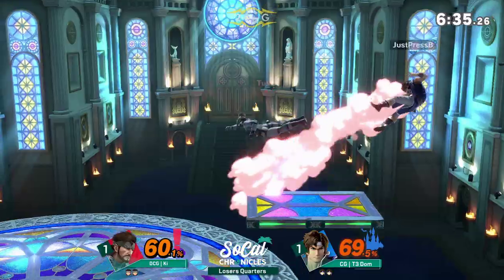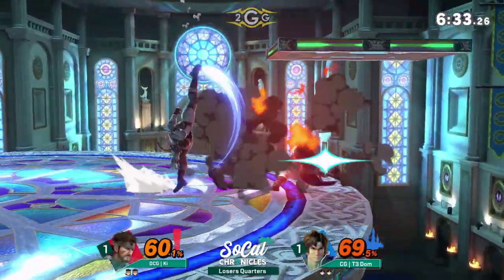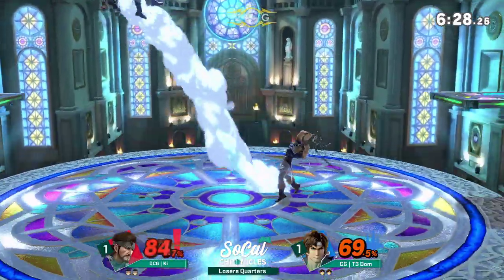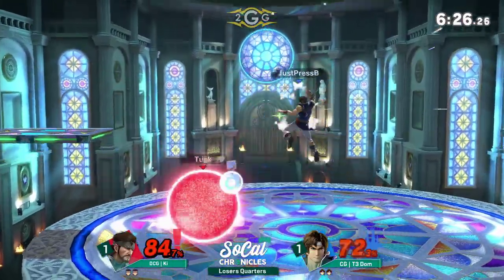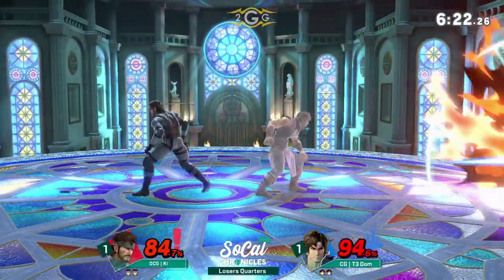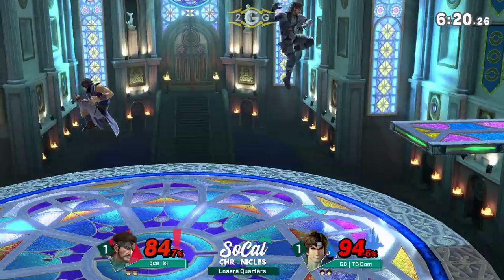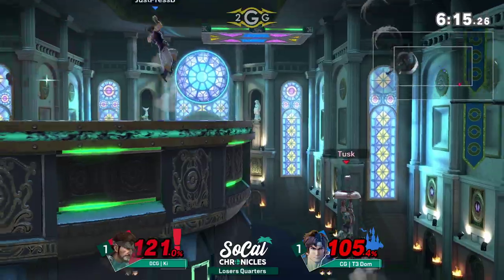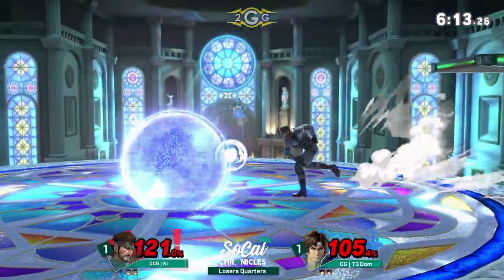It doesn't help that the grenades, while they do have an active hitbox, they don't exactly stun the opponent if they do hit them. Really it's the explosion that is the dangerous point. He snatched him right out of the air — that was such a scary position to be in. Tech chased with a C4 right behind him, but he didn't go for it.